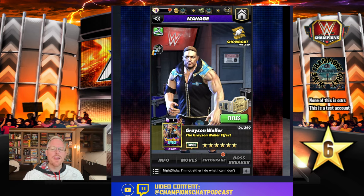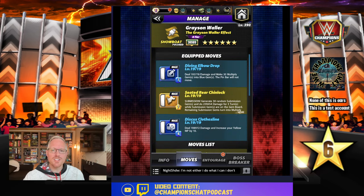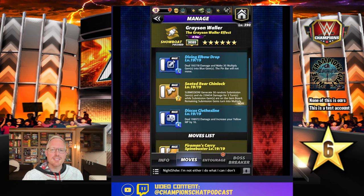I'm going to show his most common popular move set: the Discus Clothesline — 6 MP, blue, deal damage, increase your yellow MP by 10. The Seated Rear Chin Lock — generate 30 random submission gems, dealing damage for three turns, then turn the remaining into a multiply of strength three, deal damage, and make multi gems into blue. The pin bar will not move, so it's kind of defensive for a focused build, but I like it.